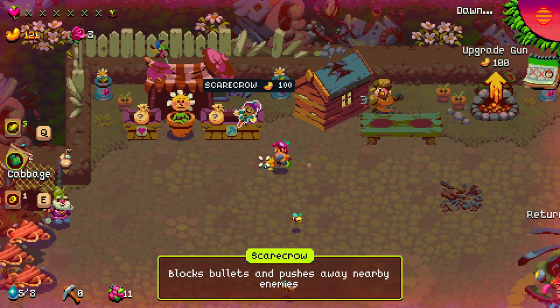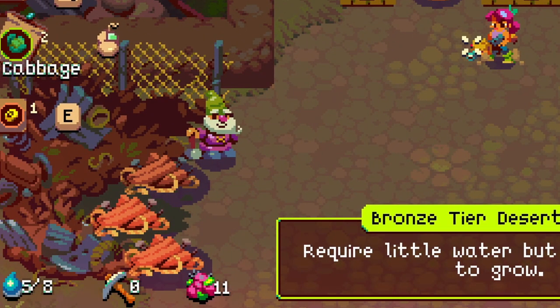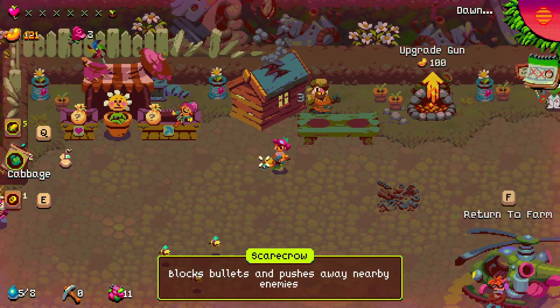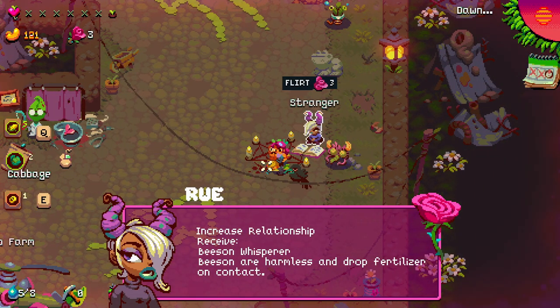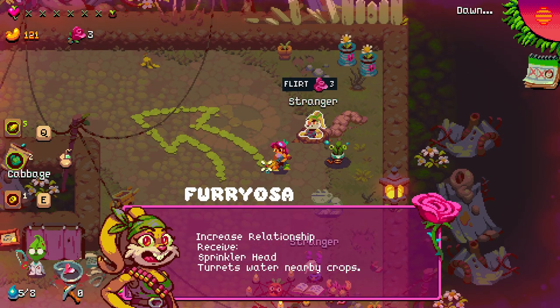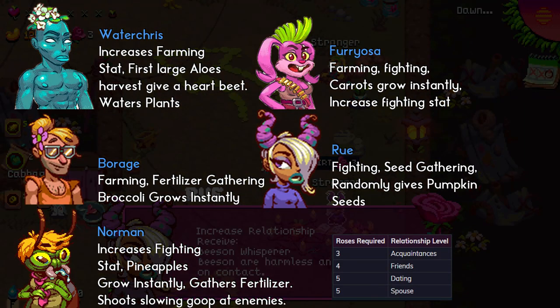We also have the grenade launcher, the bio degrader, which is awesome for much-needed area damage. To the left there's a vendor who sells all kinds of random items like seeds, turrets, and that kind of stuff. There's also a vendor who sells bridge parts that can give you access to more difficult areas later on. All the way to the right side, each day 2 of the 5 possible spouses appear, and you can give them roses for rewards. These rewards range from upgrades to items like turrets or rare seeds. Each time you buy something from the same person the relationship improves. After a while you can marry one of them and get them to join you during your adventures. Each of them has a specific skill, but I wouldn't let it influence your choice too much.